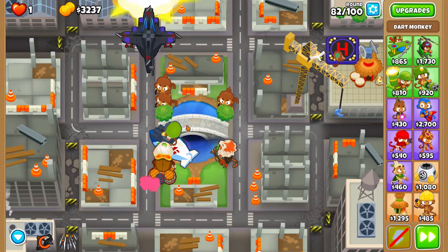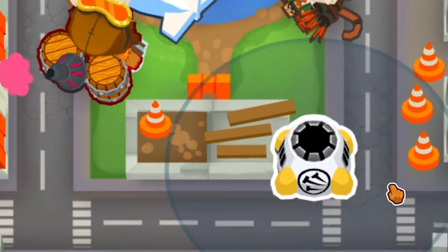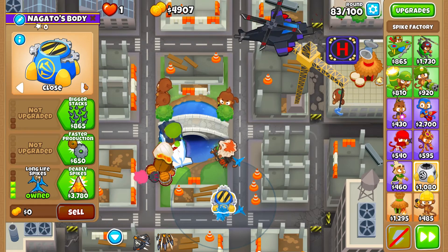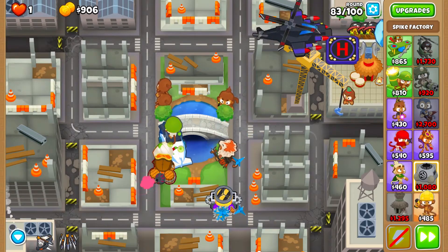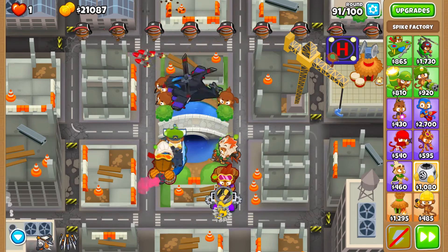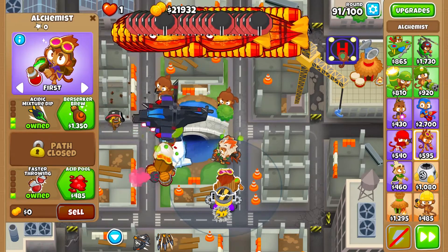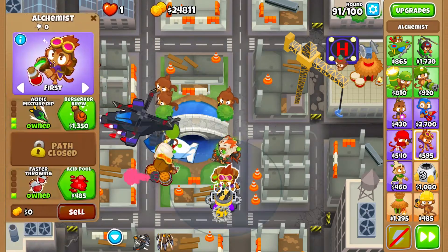And now — Spike Factory! You didn't expect that, right? This is going to be the Perma Spike and Apache Prime run. You place the Spike Factory in the exact spot shown — in the bottom right corner near the building. It will fit there, don't worry. You upgrade it to 0-2-4, and you place the Alchemist 2-0-1 right near it. After that you just chill and save up for the Perma Spike. Don't buy anything else, just go straight for the Perma Spike, because even this tier of the Spike Factory is what we need to destroy the DDTs.